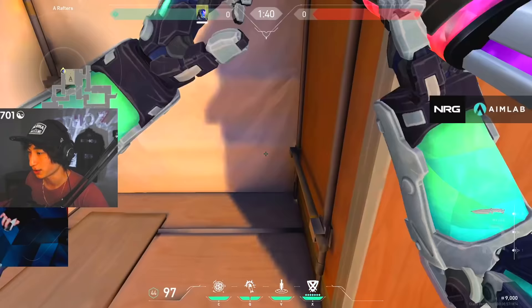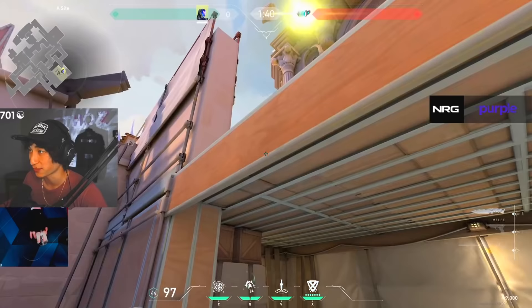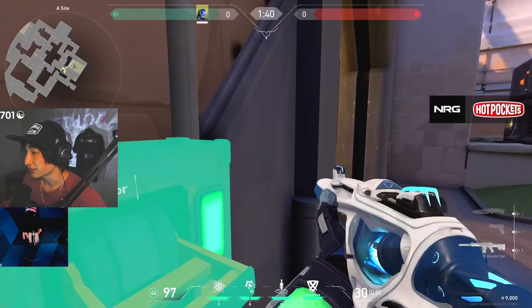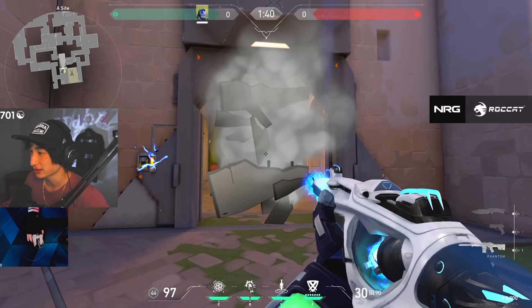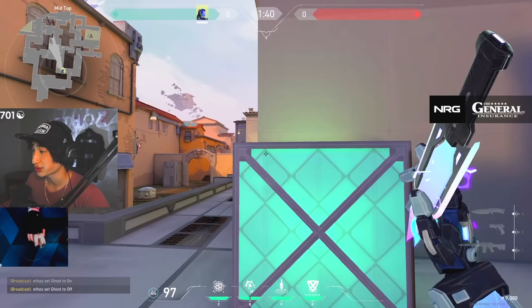If you want to aggress into heaven, you could throw a flash that pops around the box and only blinds them and not you, or right-click a flash just like a Phoenix would — then have a teammate jump up or do it yourself. Same thing towards tree: if you want to get really aggressive, hold W like a duelist, close the door, come up, flash tree and then kill everyone in here. You could also throw a flash as they're about to break a door, so your teammates can run through and kill everyone on cat.